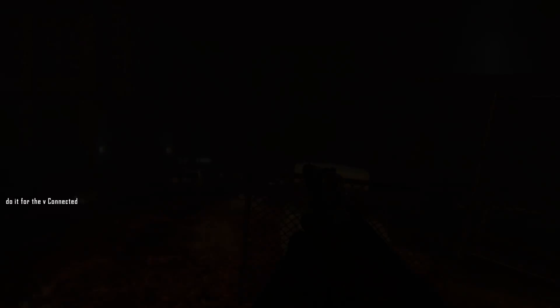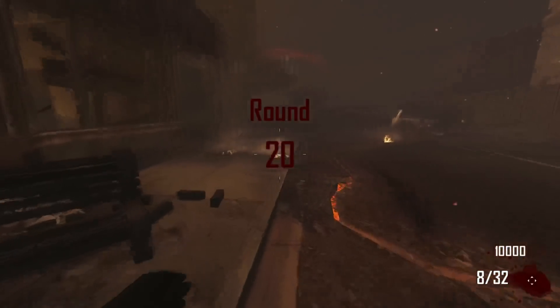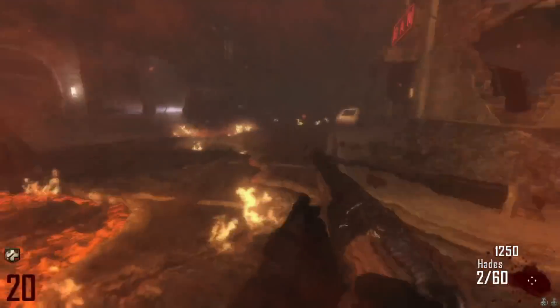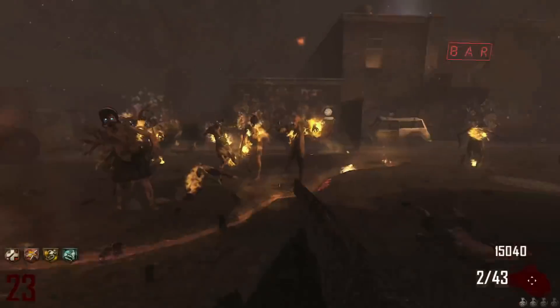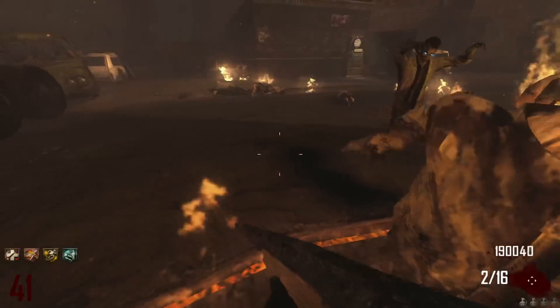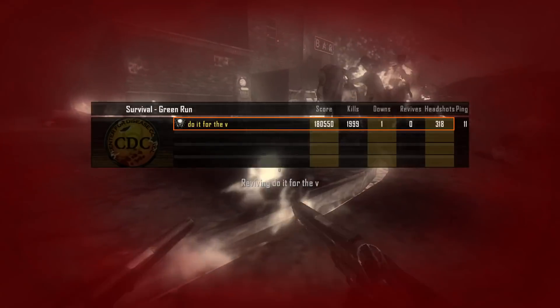Because we already did the low rounds and they're kind of boring after the first attempt anyway, we decided for our next attempt we would start on round 20. We immediately upgraded our Olympia, grabbed all the perks besides quick revive for some reason, and continued grinding away some rounds. We were actually doing better this game — I'm on round 41 already and I haven't even taken a single down because I'm so good at this video game.